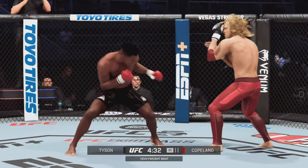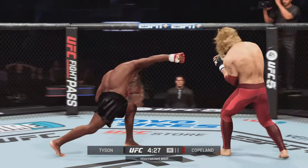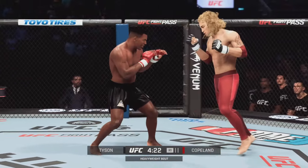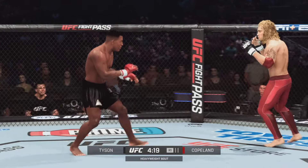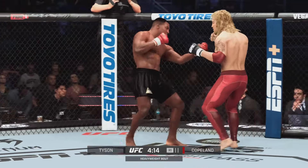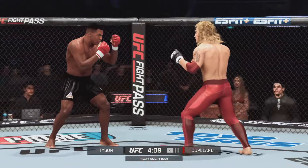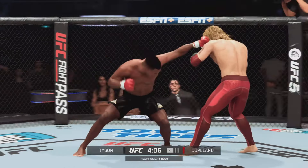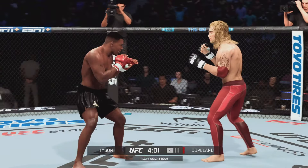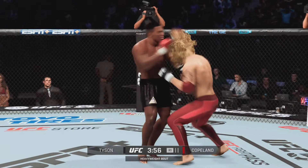Both fighters hanging down in the pocket, both landing. Slip and counter by Tyson. Working off the jab — it's good. Keep your hands up! Straight punch, it's there again. Crazy numbers round one. Stay on him! Fast pace here in the early going. Nice punch laying through the top.